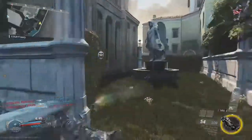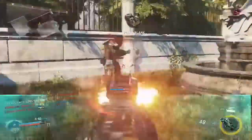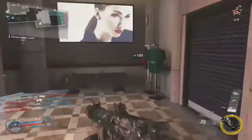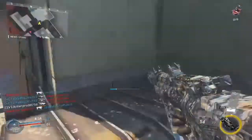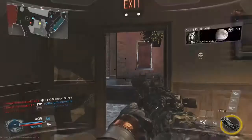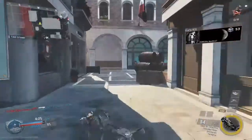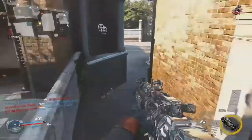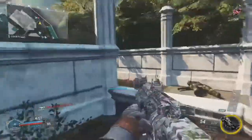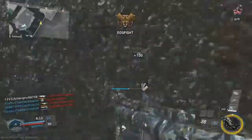My top epic variant is the K-Bar Interactive, since it's overpowered and annoying — I'm always getting killed by this. It has stability which stacks with foregrip, making it have like no recoil whatsoever because of this variant. The attachments I'm using are Quick Draw, Foregrip, and Extended Mags. One of its other built-in attachments is called Drawbreaker, which is basically integrated hollow point already on it.